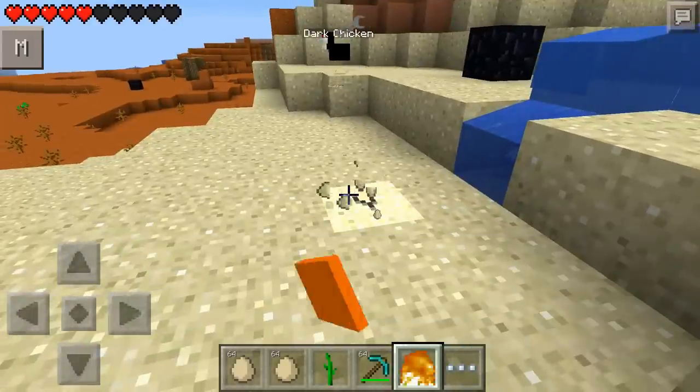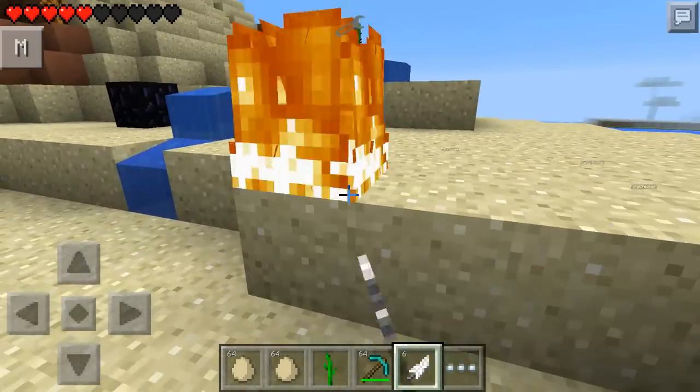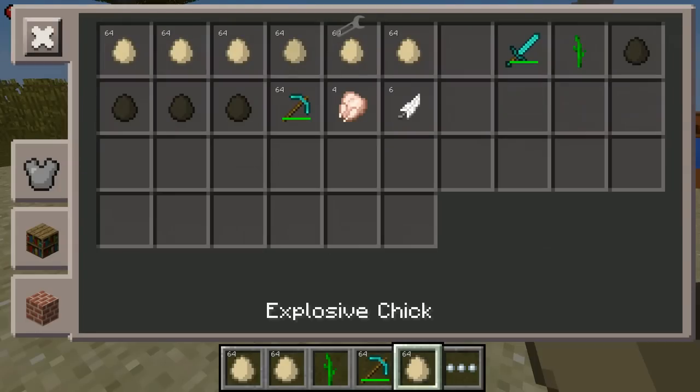We've just got a normal egg. There's the fire — that's the fire that the other chicken dropped. Look at that, that looks cool. That's what the fire chicken drops: a block of fire.